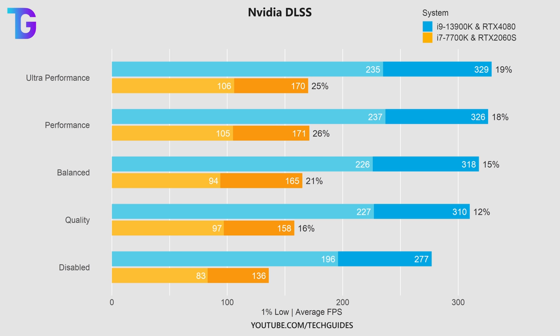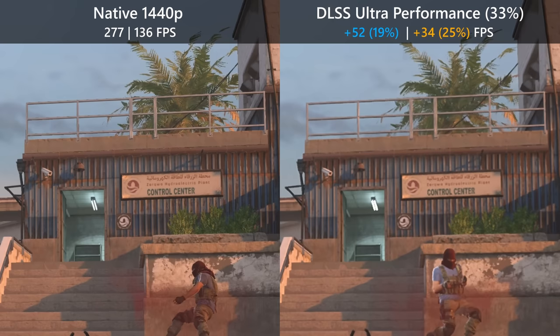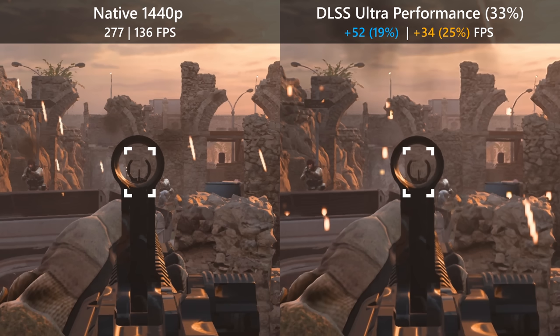Here we can see the performance gains when using NVIDIA DLSS. The ultra performance and performance modes are identical on a 1080p display because they run the game at the same resolution, whereas on a 1440p or 4K display, ultra performance renders the game at only 33%. Ultra performance quite surprisingly doesn't look like absolute trash, but the low render resolution becomes very apparent in textures and text, and very small objects kind of get lost. We can also see strong fringing around moving objects, which is one of the major disadvantages of DLSS — it introduces double edges around fast-moving objects regardless of the preset.